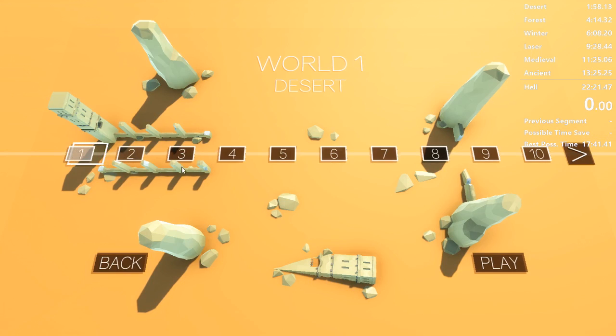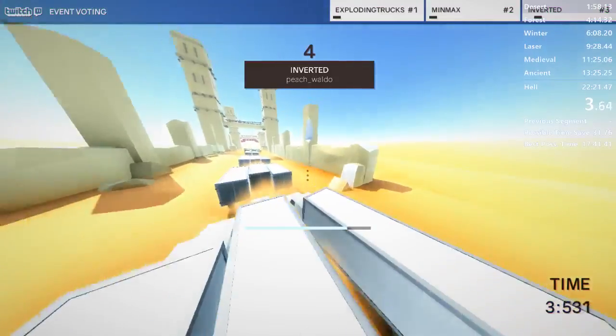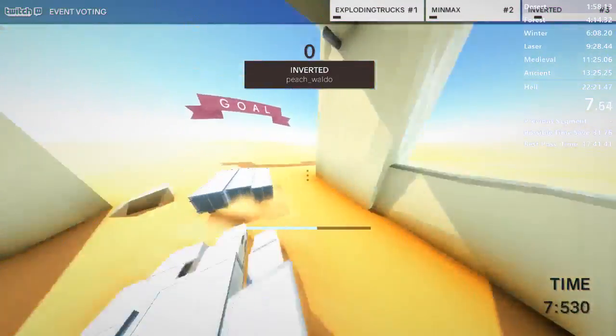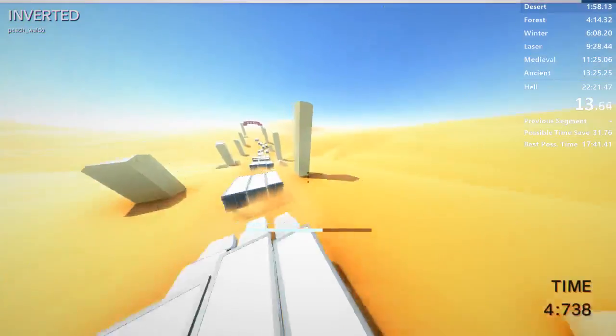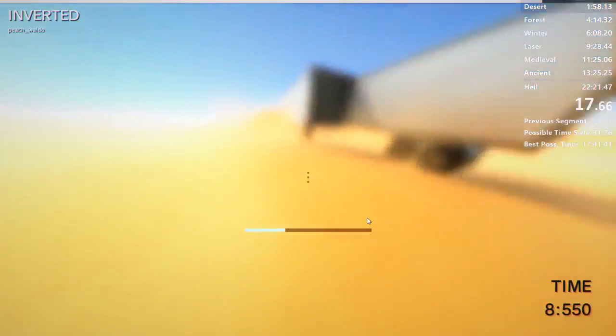Alright, the timer works. I'm gonna do another run and these are all just gonna be no resets. Something actually got voted for right away. What inverted does is invert my mouse movement, so left and right are reversed.